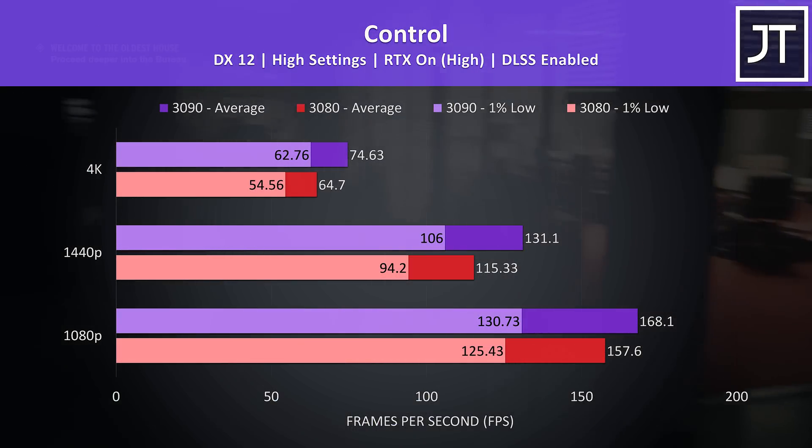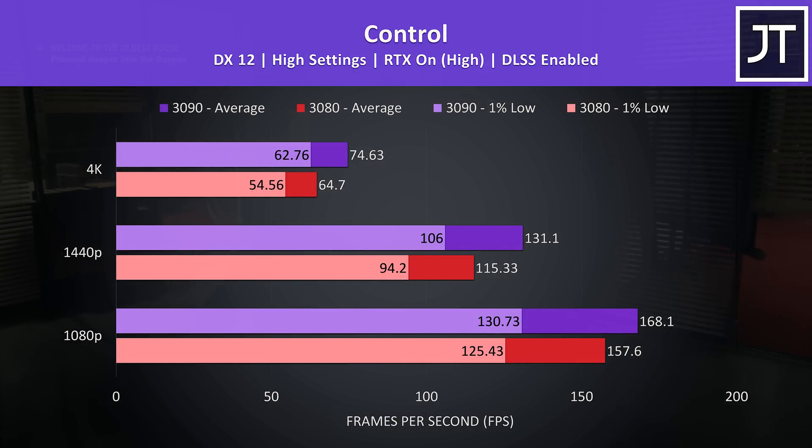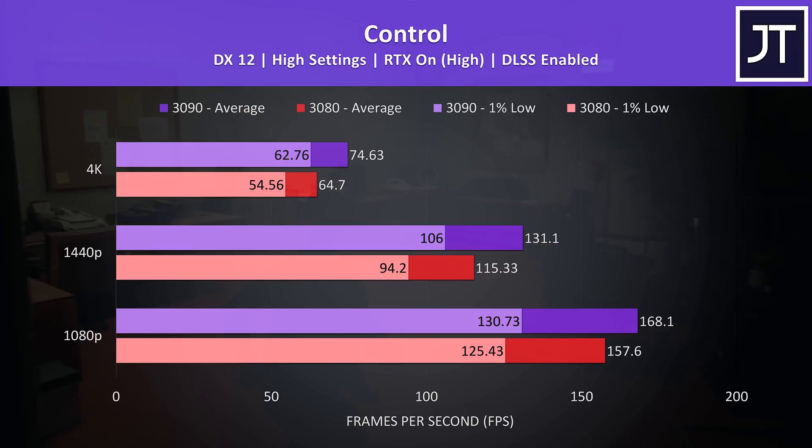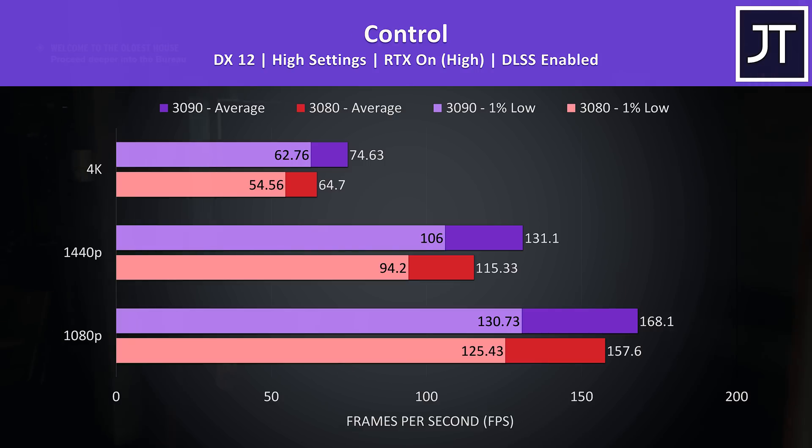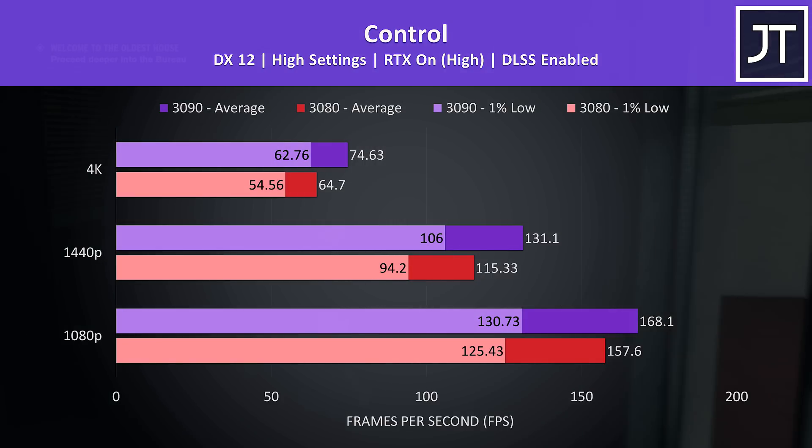With RTX on and DLSS enabled, the gap between the two is even smaller. At 4K the 3090 was just 15% ahead of the 3080, but this is the lowest result out of all 11 games tested, so it seems that playing with RTX on still performs quite well from either card.